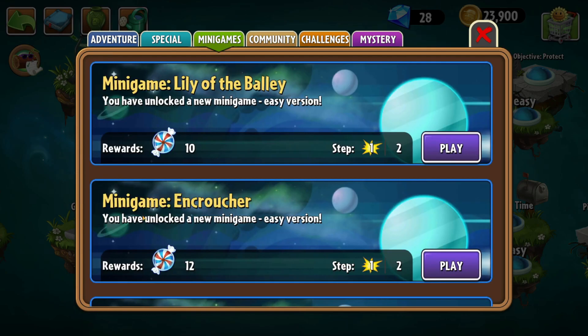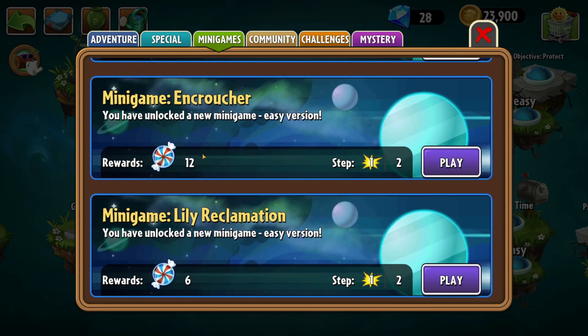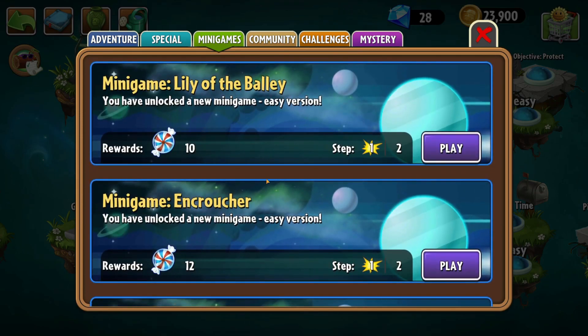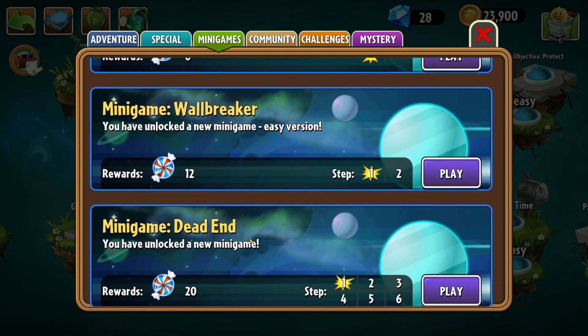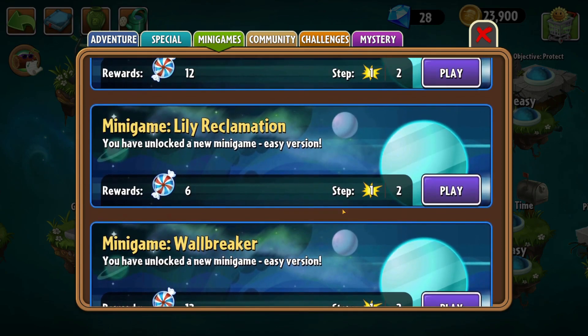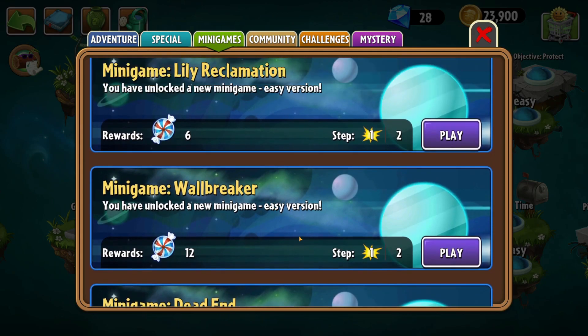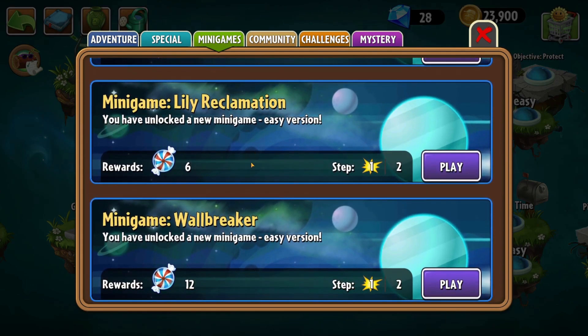So yeah, we're going to go ahead and do that. I'm going to be doing just the minigames in order of their difficulty until I finish them off, and I judge the difficulty based on the amount of mints they provide. So yeah, looking at the list available to me right now, I think I'm going to go ahead and do Lily Reclamation right now.